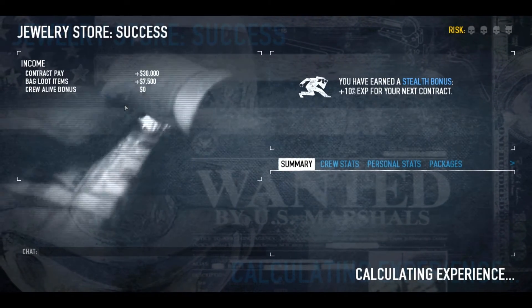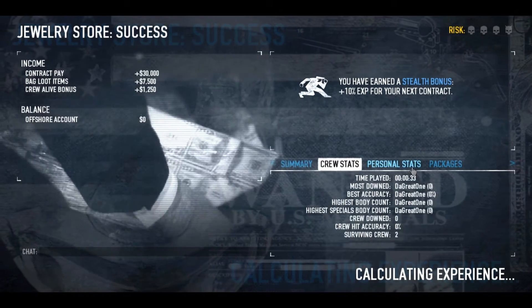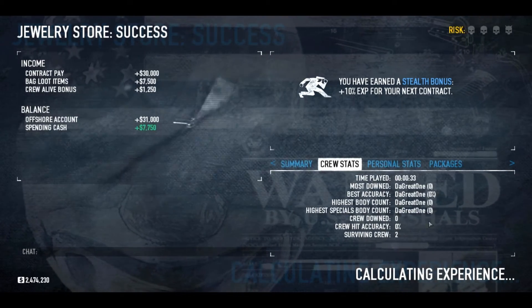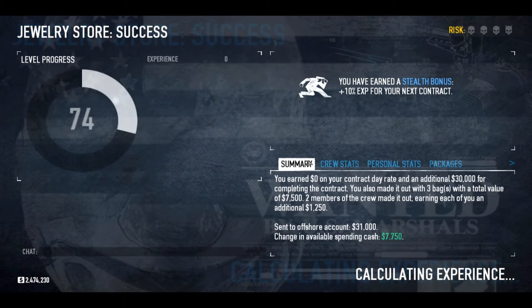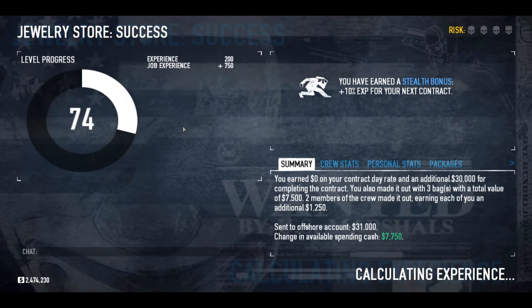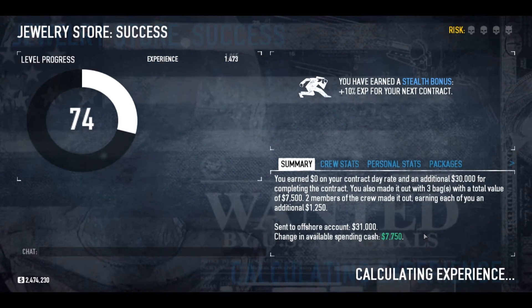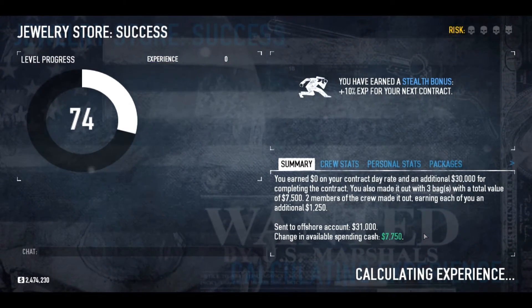Once you've done that, you just wait for the skills screen to show you what you get. Obviously we didn't kill anyone. That's the crew stats summary. You're not really doing this for XP or money because once you've done it over a few times it takes all your XP away — you're just doing it for cards.